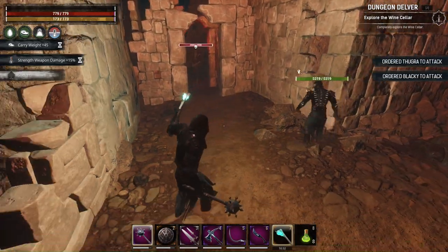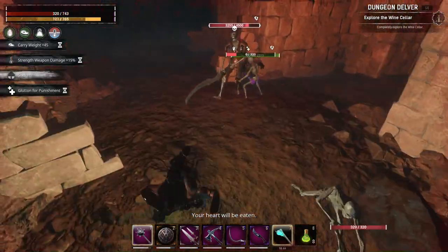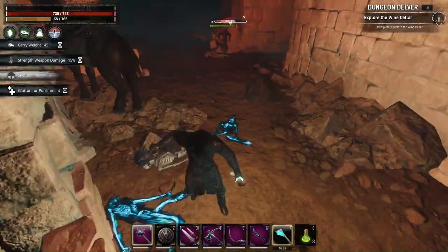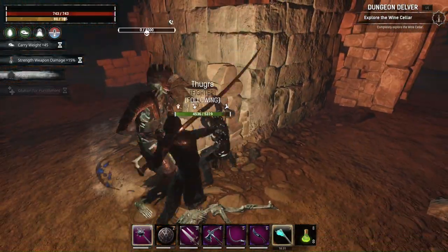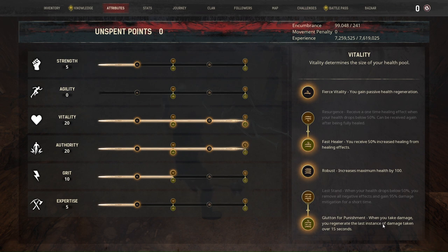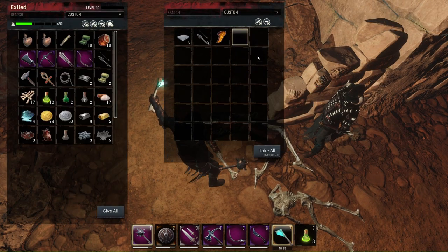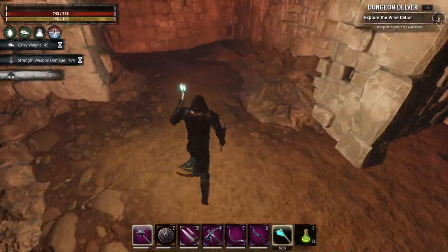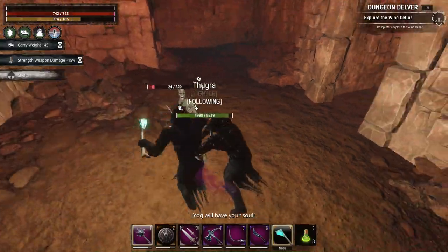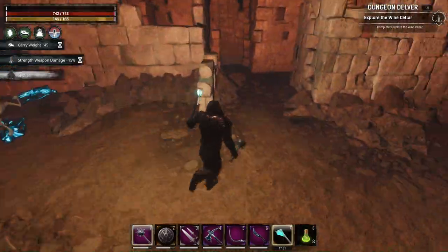Another boss — nice sword you have there. Ooh, that was big damage. Lucky that we have the regenerating perk — the resurgence, I believe. Gluten for punishment: when you take damage you regenerate the last instance of damage taken over 15 seconds. So if we don't take damage for 15 seconds, we regenerate all that health back. Basically we can get down to one health and regenerate 700. The carry steel is eluding me somehow.